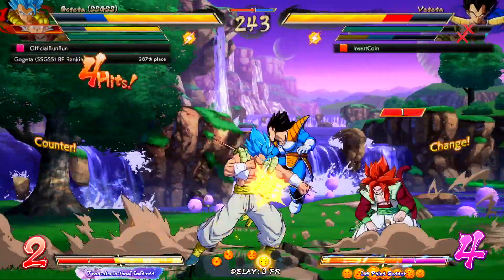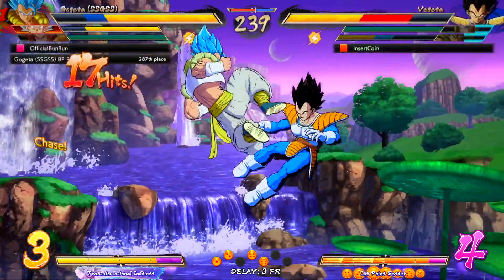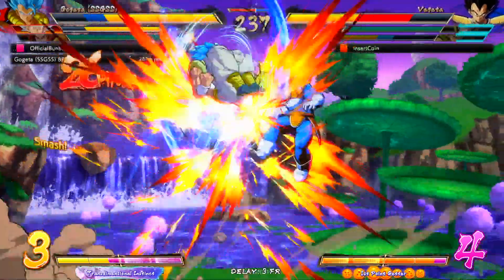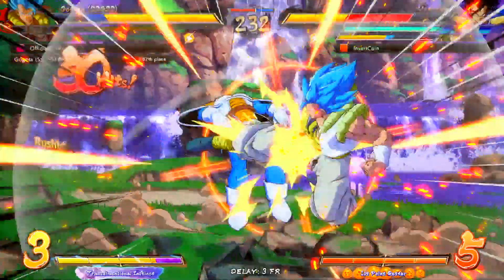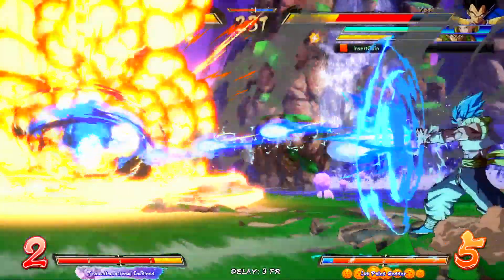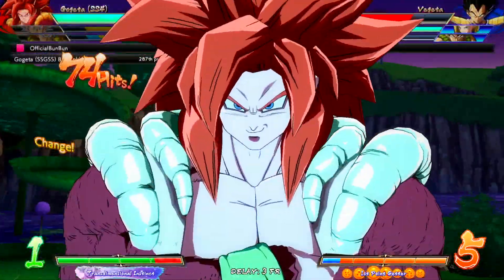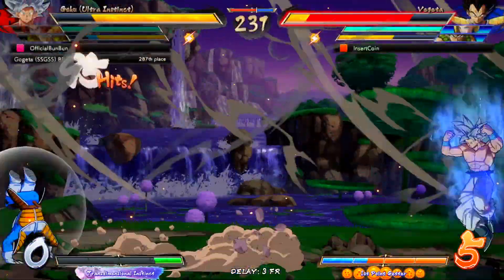We don't complain about it, we simply roll with the punches and adapt — see if we can make the most of the situation. As Gogeta takes Vegeta and absolutely decimates me here, I'm looking to get that barrier off as soon as possible, because he's probably gonna try a super dash rather than a dragon rush at the end of this combo.